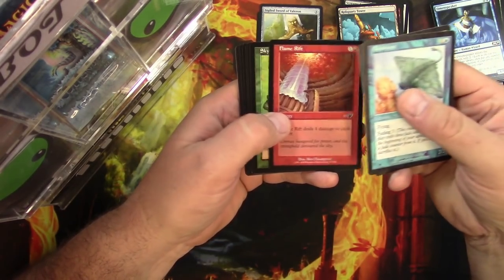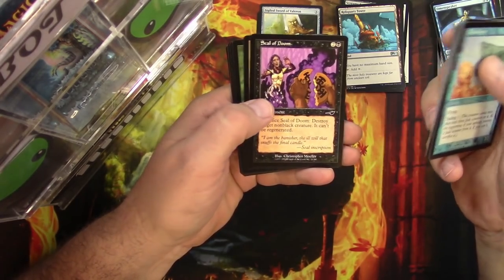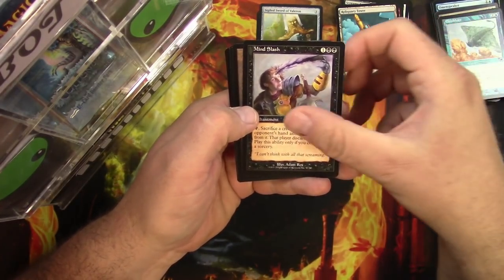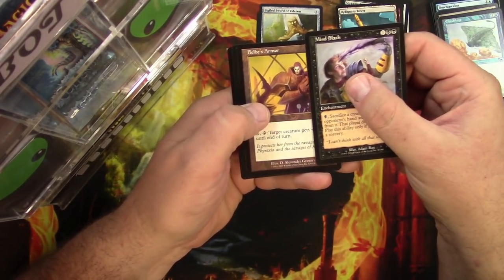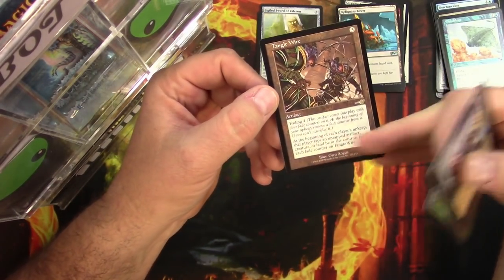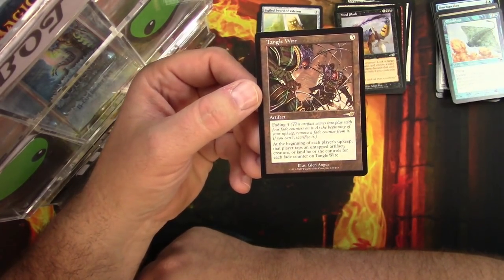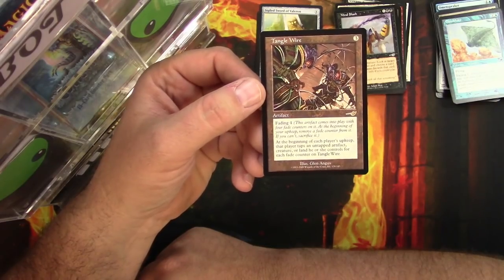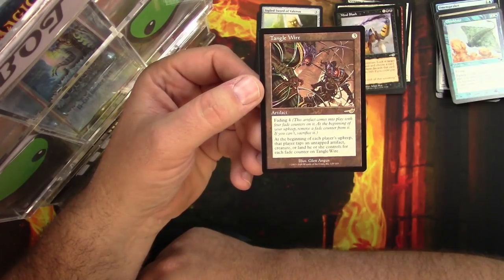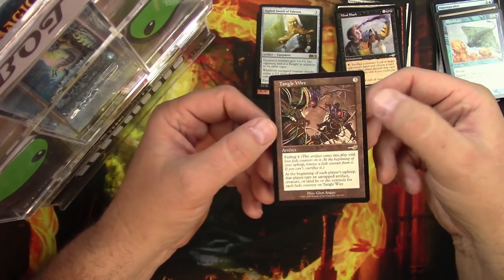Commons: Cloaked Siren, Blastoderm, a Toadly, Seal of Doom, Harvest Mage. Uncommons: Mind Slash, Belbe's Armor, Coiling Woodworm. And the upside-down rare is Tangle Wire — artifact for three, fading four. At the beginning of each player's upkeep, that player taps an untapped artifact, creature, or land they control for each fade counter on Tangle Wire.